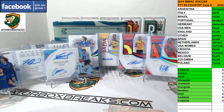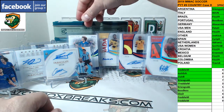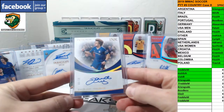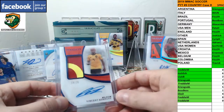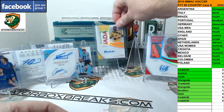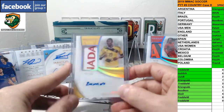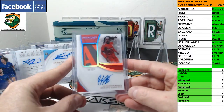Big cards of the break: David Luiz 6 of 10 gold auto for Chelsea and Brazil. Vincent Kompany patch auto 19 of 25 for Belgium. Adrian Ramos gold patch auto 5 of 10 for Colombia. Renato Sanchez patch auto 8 of 35 for Portugal.